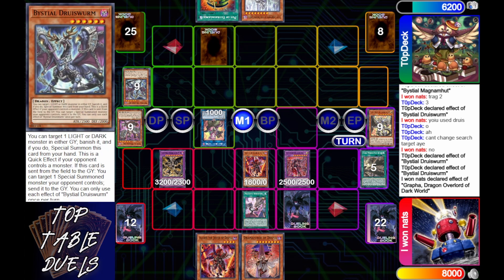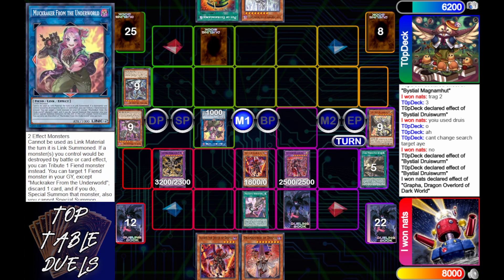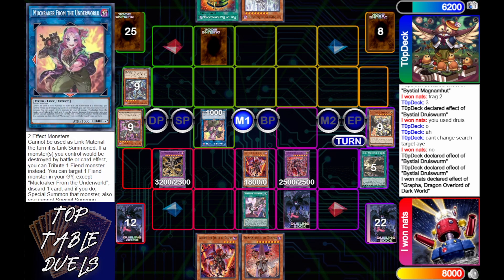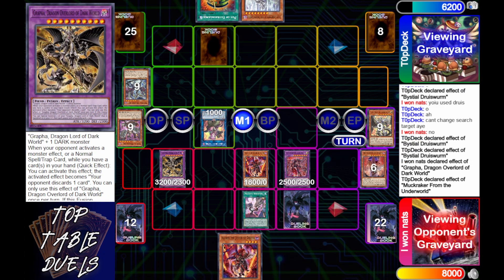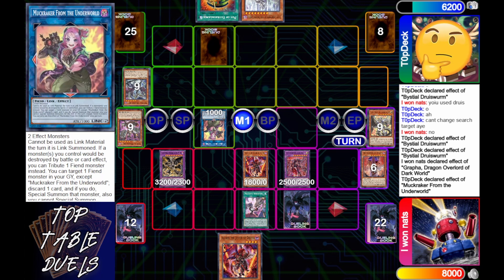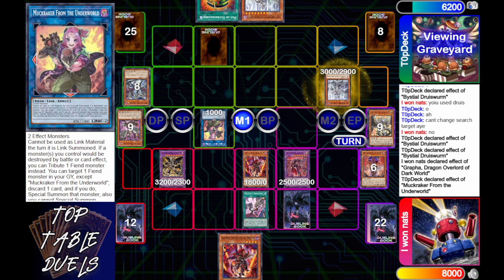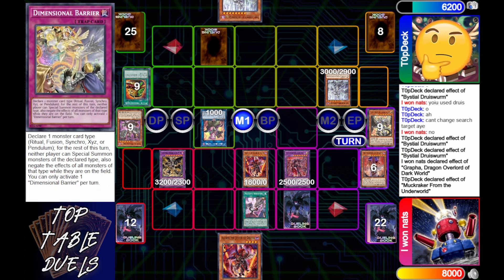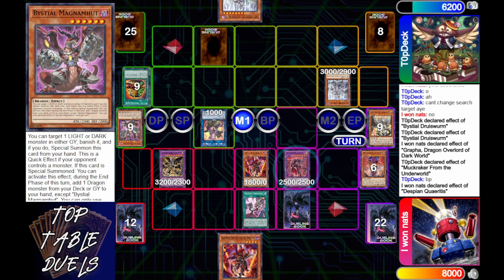After special summoning the Druis Worm, he goes into Muckraker from the Other World, activates Druis Worm to target the Dragon of the Overlord — he has to negate that, doesn't want it gone. Then he activates Muckraker from the Underworld targeting Lady Labyrinth of the Silver Castle, and Top Deck discards Pot of Extravagance.